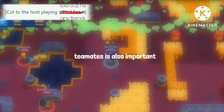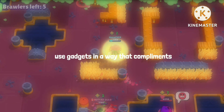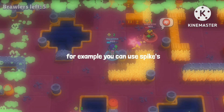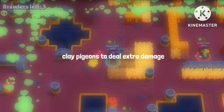Communication with your teammates is also important. If you're playing with friends or in a team, coordinate with them to use gadgets in a way that complements each other's abilities. For example, you can use Spike's gadget, Stick Around, to slow down enemies while your teammate uses Shelley's clay pigeons to deal extra damage.